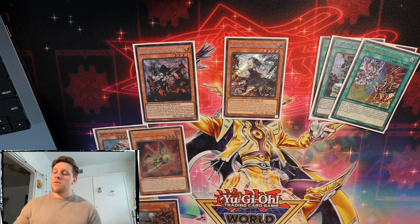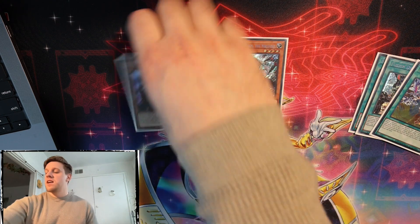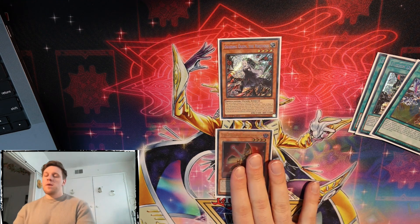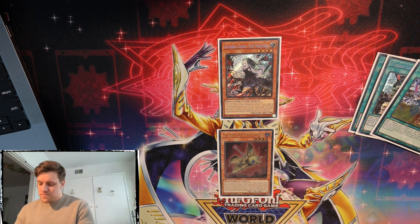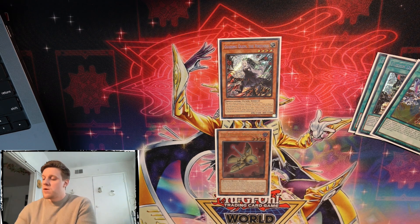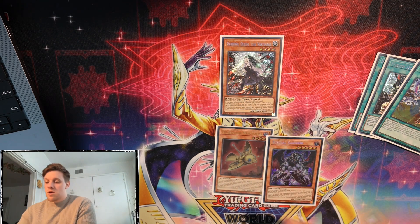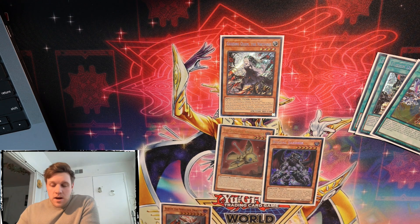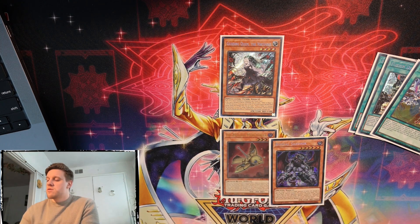Another situation - especially if you're familiar with the Branded Synchro version - is sending Tri-Brigade Mercurier. We would only do that if we have a Bestial in hand to banish that Mercurier. If you remember the old lines where you'd go Branded Fusion, send Mercurier and Albaz - we would do that when the follow-up is to banish the Mercurier from the graveyard. Quen can send Mercurier, then we banish it, and Mercurier searches something like Albion, Cartesia, or Fallen of Albaz.